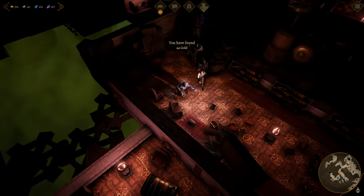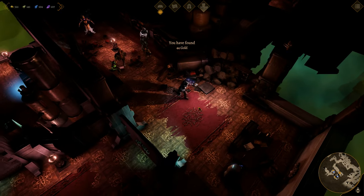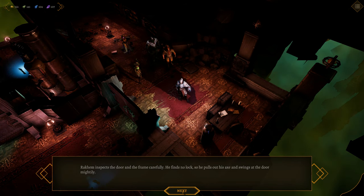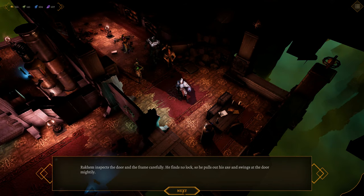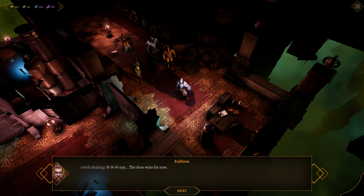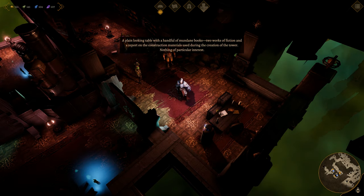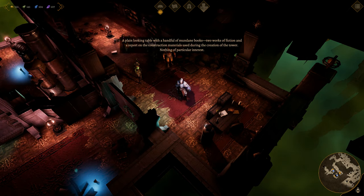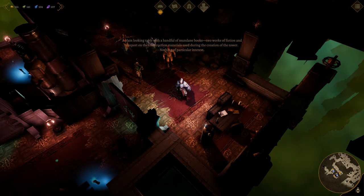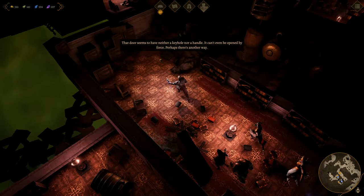Doesn't look like there's anything up here except for a small freezer, and there's some gold on the ground. At a thousand gold we can also upgrade our druid one more time. Rakem inspects the door and the frame carefully — he finds no locks, so he pulls out his axe and swings at the door mightily, but nay, the door wins for now. A plain looking table with a handful of mundane books — two works of fiction and a report on the construction materials used during the creation of the tower — nothing of particular interest. So that door is not openable for us; I guess we're going around the other way.